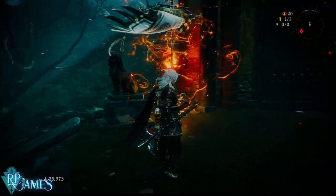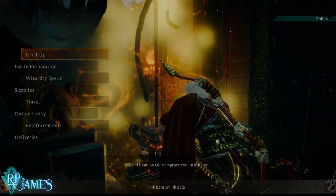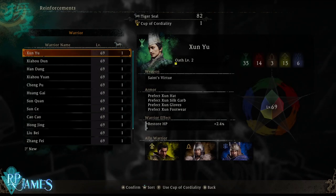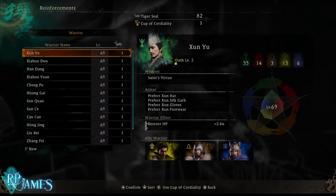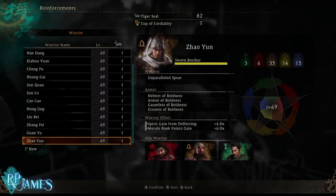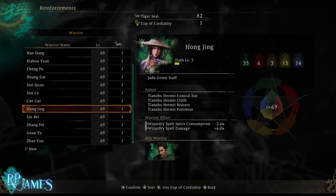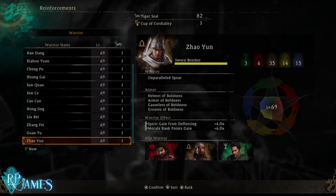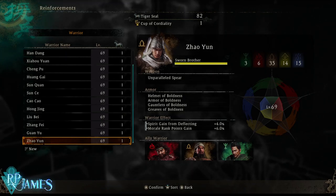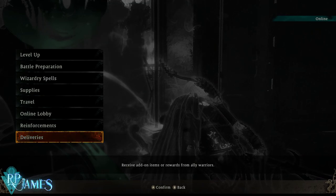Basics of it all: you can get armor sets by summoning people and having them accompany you through missions. It is not necessary for you to complete a level or kill bosses. The fastest way to complete all of these sworn levels is basically just killing enemies, and by killing enemies you will receive the armors here on deliveries.